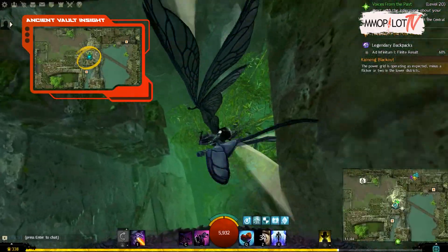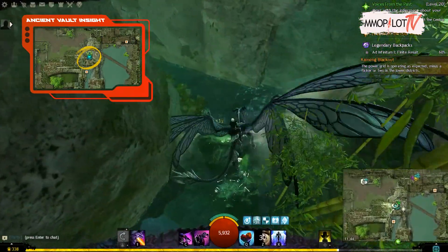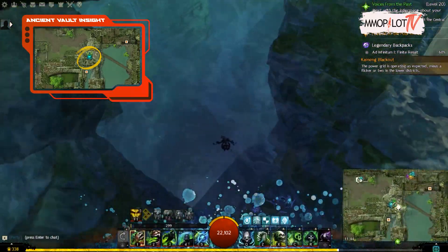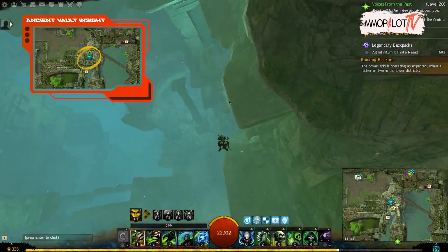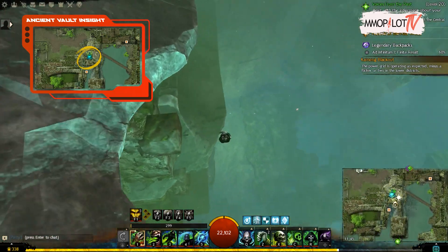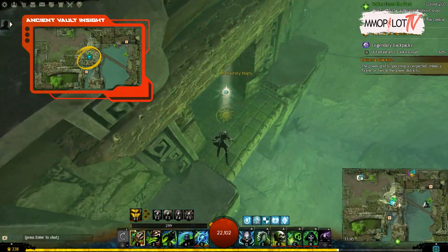The Ancient Vault Insight: you can take the canals back to the Ancient Vault point of interest from the Lutgardis Waypoint until you reach a dead end. There will be a bridge running diagonally over this space. Dive into the water once you get here. On a little stone ledge close to the canal's floor, the insight is located.